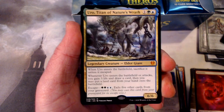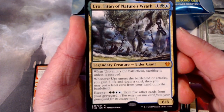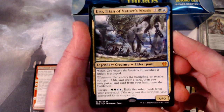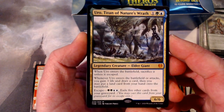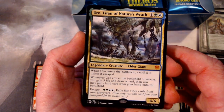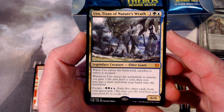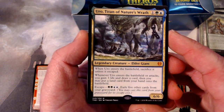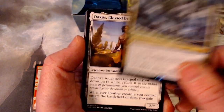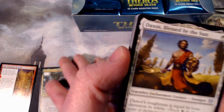For our Rare — that is amazing. So we got Uro, Titan of Nature's Wrath. That is a Mythic, and one of the mythics I really wanted to hit. When it enters the battlefield, you sacrifice it unless it escaped. Whenever it enters the battlefield or attacks, you gain three life, draw a card, then you may play a land from your hand. It escapes for two green, two blue — exile five cards from the graveyard — but then it stays on the field as a six-six. Essentially for four. It's amazing. That's a great card. Let's make a Mythic pile.